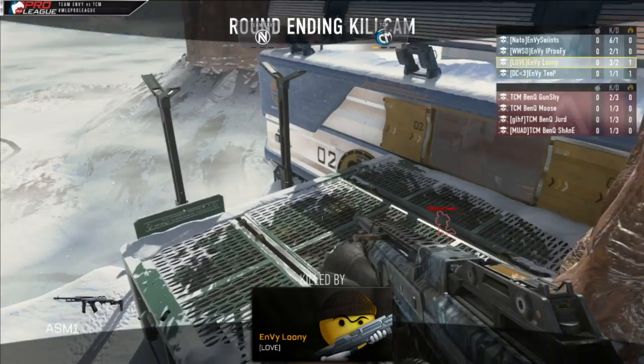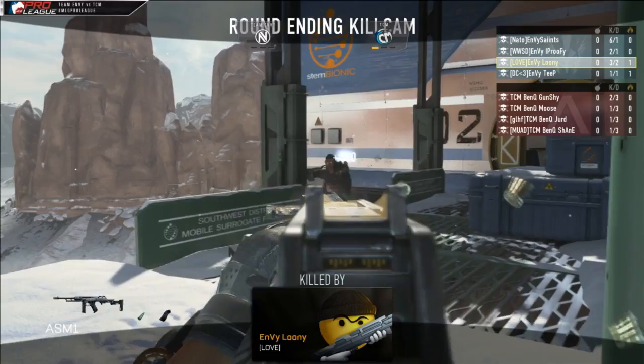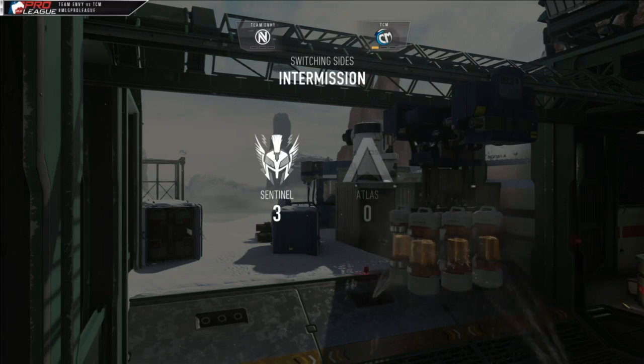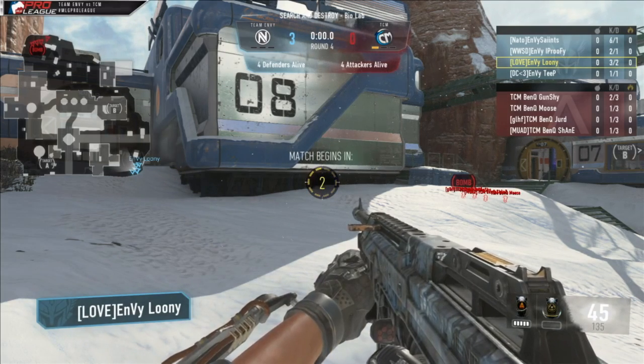Kind of surprised he missed that snipe shot when he was jumping up to see if he could find someone on green crane. But it doesn't matter — makes up for a great start from Saints. EnVyUs on Biolab is pretty dominant, and Envy go up 3 rounds to 0. They look in full control here in Search and Destroy Biolab.